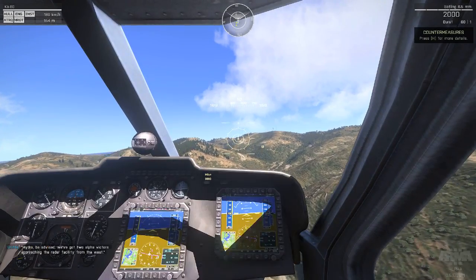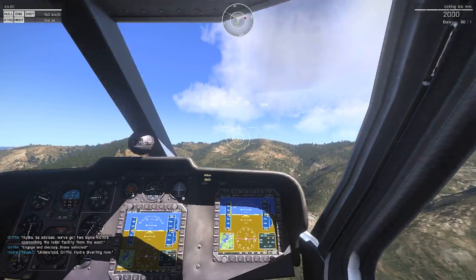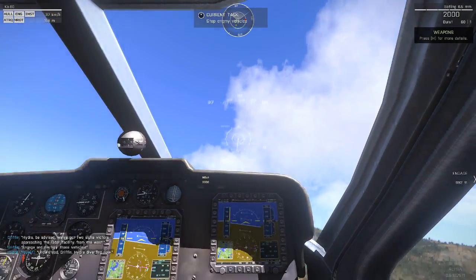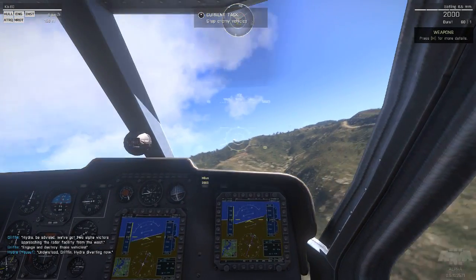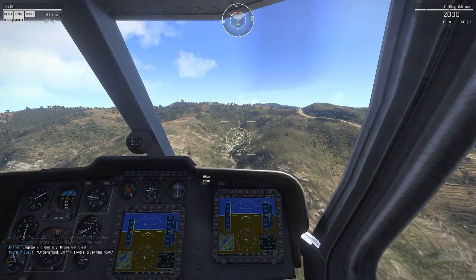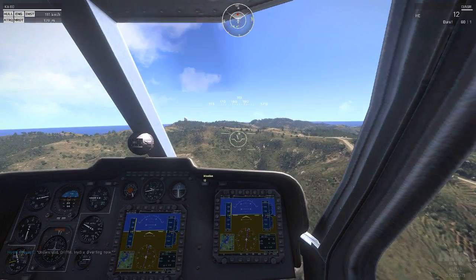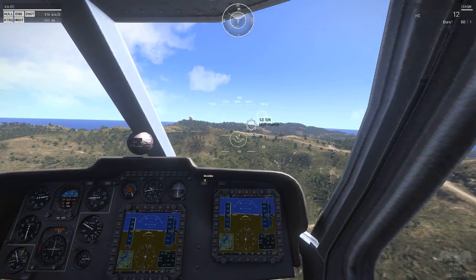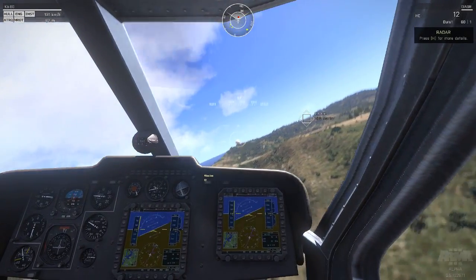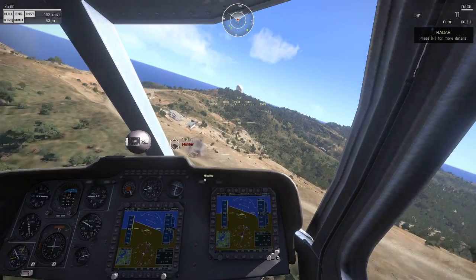We've got two alpha victors approaching — engage and destroy those vehicles. So I'll find out where they are — over there. I'm going to pull up to slow down. For beginners: pull the nose up, turn right with the mouse, hold Q, point the nose down towards them — don't want to build up too much speed. Switch using F to your DAGR missiles and press Tab to get a lock. I haven't locked onto them yet — just wait. Pull up to slow down a bit, and there — I missed, that can happen.